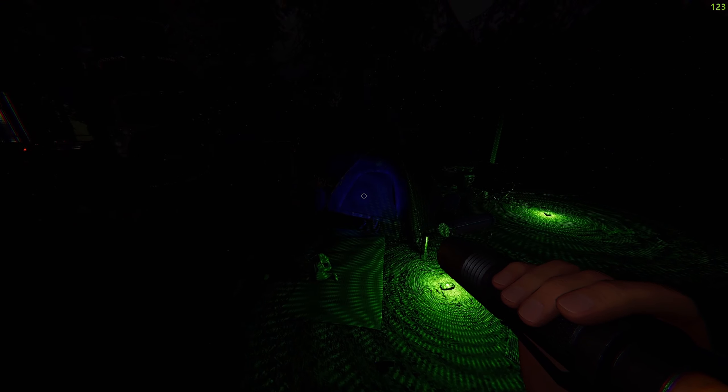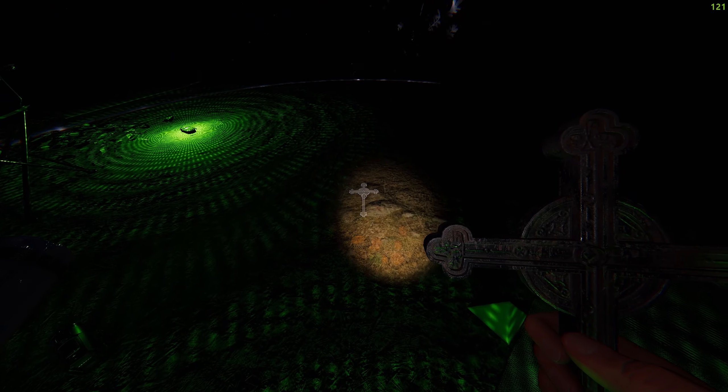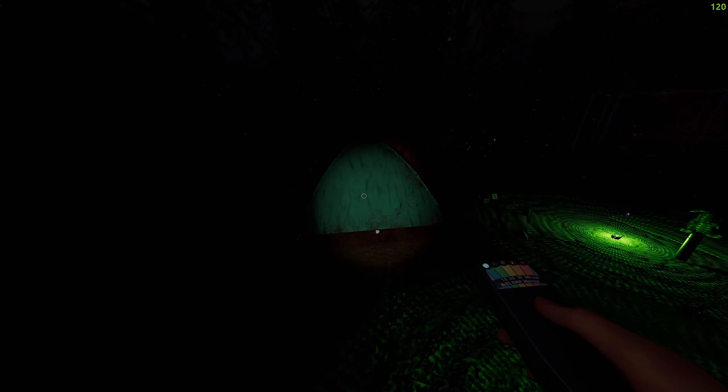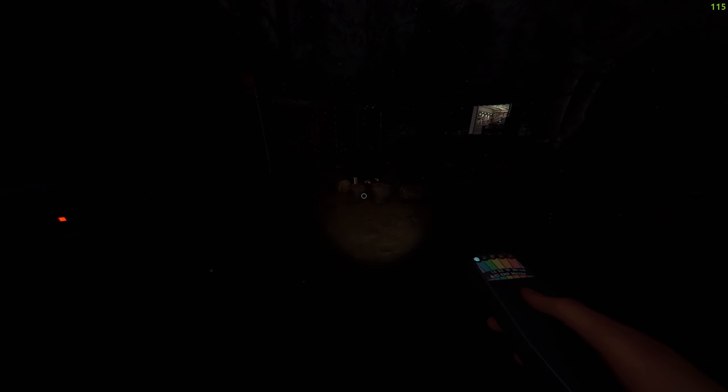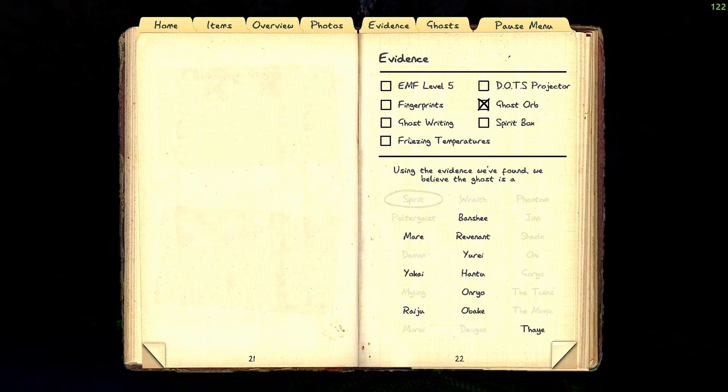Nothing on the UV — come on, nothing. He's definitely hanging around this campsite. Why'd you throw something, brother? DOTS — there's two! So the evidence we're seeing: spirit box, freezing temperatures, ghost writing, fingerprints, and EMF 5 as possibilities.